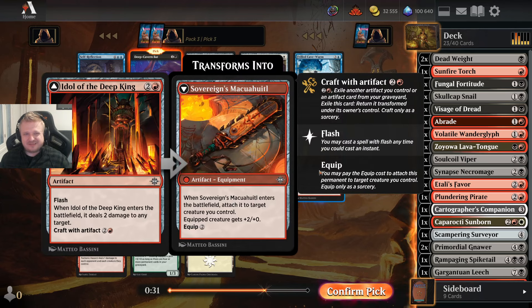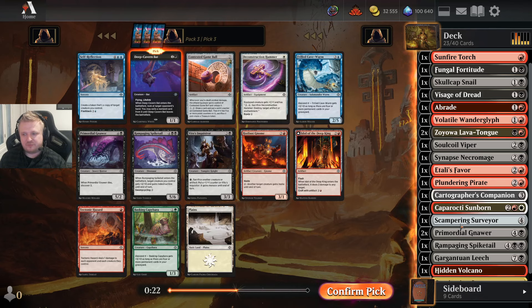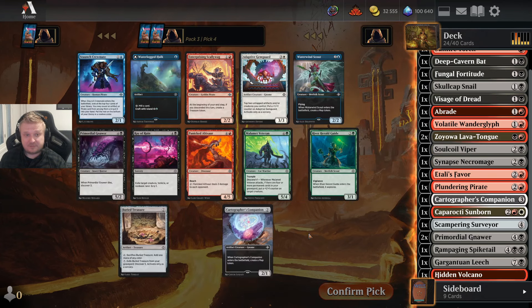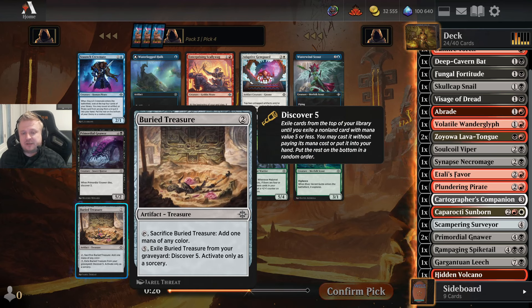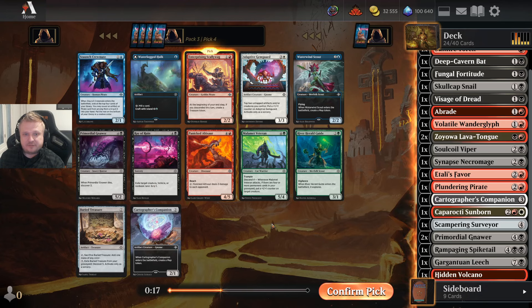I don't care about the idol too much because I have double Deadweight and Sunfire Torch for small creature removal. Another Spike Tail would make the Soul Coil Viper slightly better, but the Bat is the pick. Expensive creature removal or a Scalawag that can get me white — I don't like Buried Treasure for splashing because you can't use the card unless you draw your splash card. So I'll just take the Scalawag.